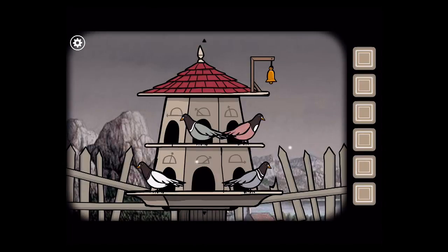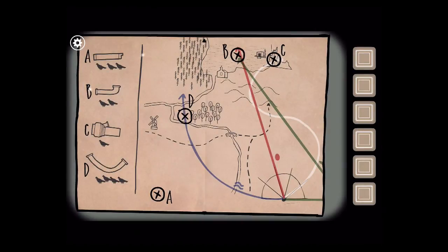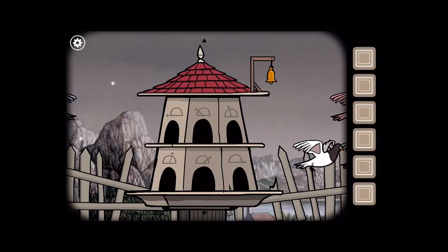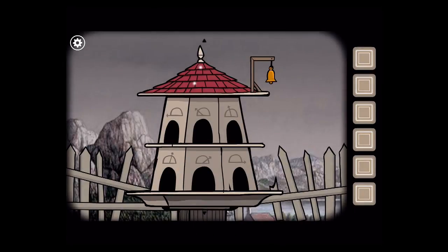So go over to the pigeons — they each have an angle, and each of these little holes have an angle, and that's the starting point for the pigeon. So if you set it up like this, and you look at the map, now you have two pigeons headed towards B and one towards C. D is not going to bring anything back, but the others will. So ring the bell. Go back, ring it again.